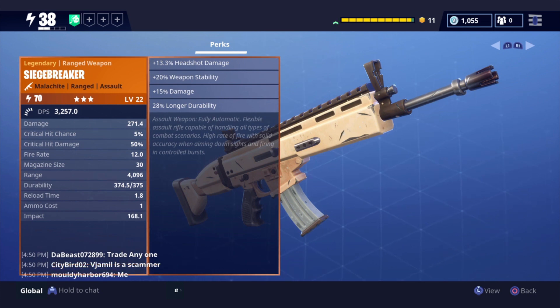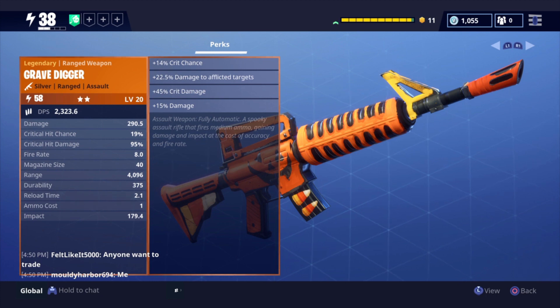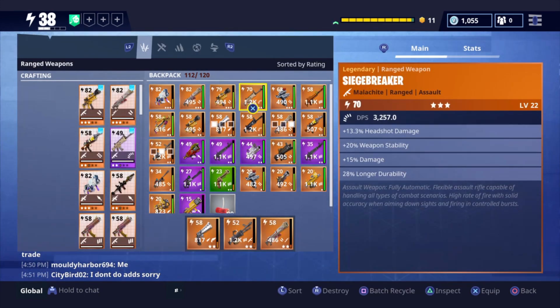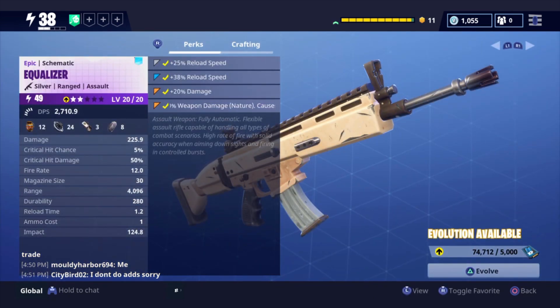Over on the left you can see all of the stats. Like it says in the description, the good thing about this is going to be the fire rate, which is 12. If we take a quick comparison to the Gravedigger — I unfortunately do not have the schematic for that weapon either — the fire rate is only 8. Although the magazine size is a little bit lower on the Siege Breaker, only being 30, while on the Gravedigger it's 40. After all the llamas I've opened I've still yet to get the schematic, but I do have the schematic for the epic version of it — it is called the Equalizer. I've just leveled mine up to power level 49, just silver right now. It's basically going to be the same stats, the fire rate and everything like that, just less damage.